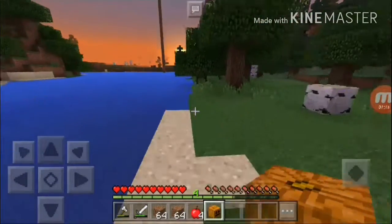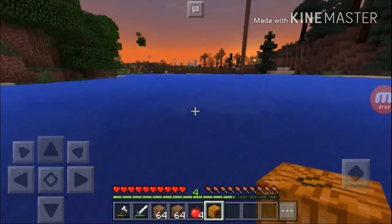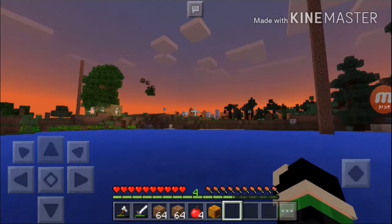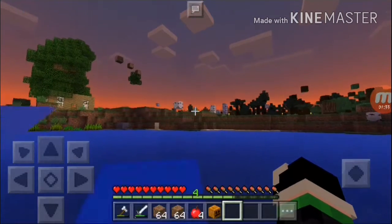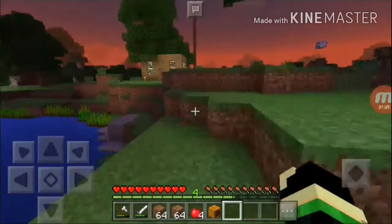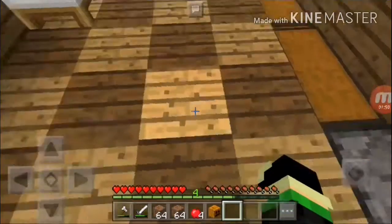It's getting sunny — actually, the sun is starting to set, so I think we need to continue this operation tomorrow. As you can see, when it gets dark, dangerous mobs come out like zombies, skeletons, creepers, and witches — the most dangerous ones in Minecraft. We'll go sleep in our house.